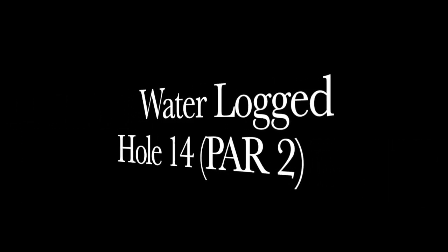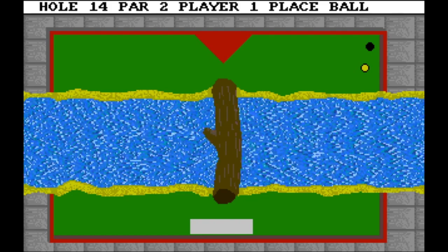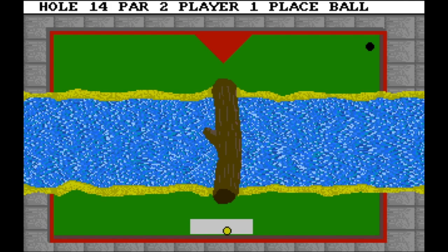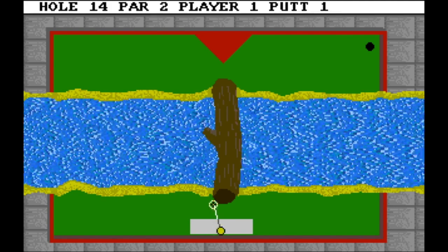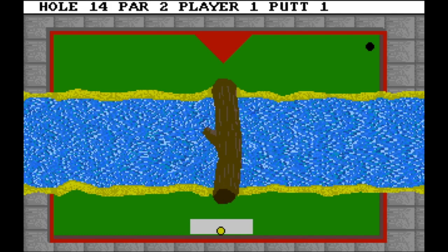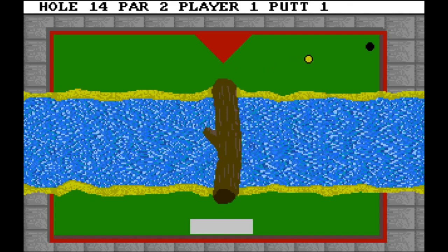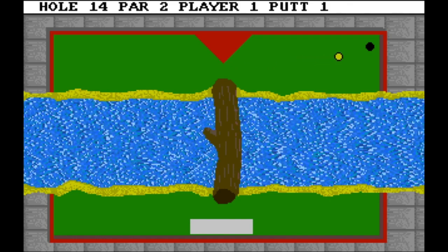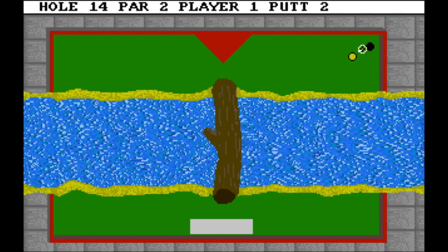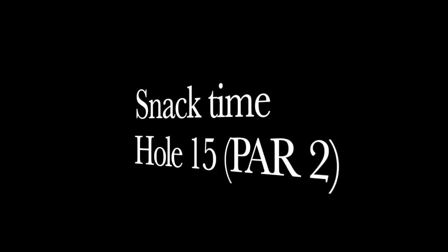Waterlogged, hole fourteen, par two. It can't really be beaten with one shot, but you don't need to shoot very strongly — otherwise the ball will come back when it hits the triangle. I did a very gentle shot and the ball stopped near the hole. Play safe here; you don't need to try for one shot.